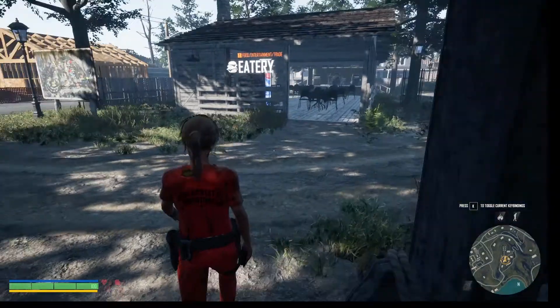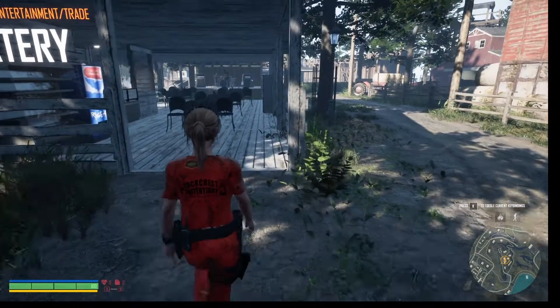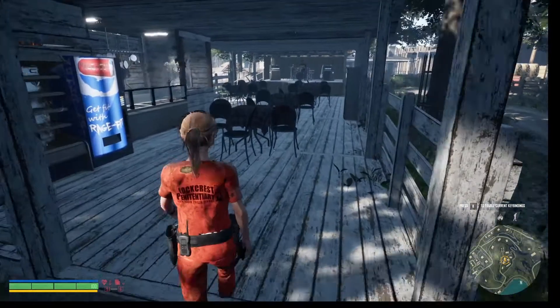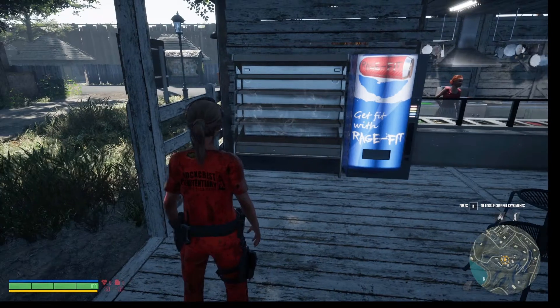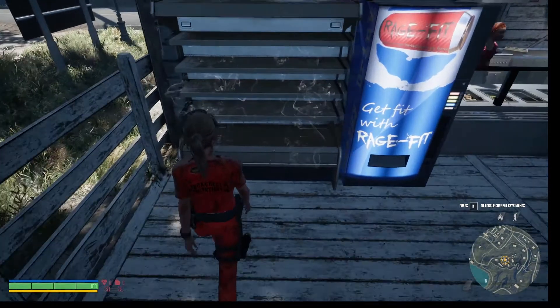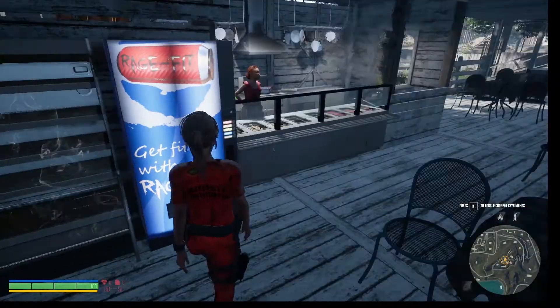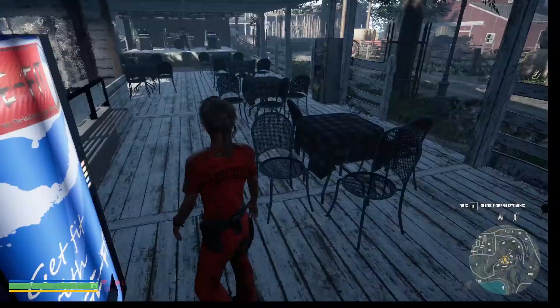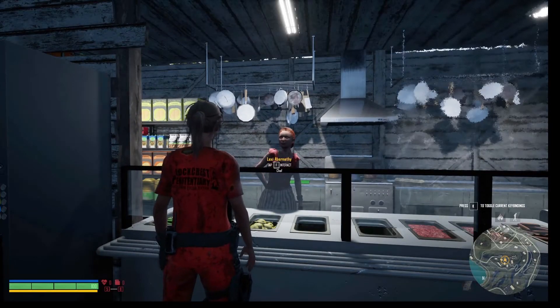Here's the training ground. Here's the food and entertainment and trade. They even have a rage fit drink thing. I don't see any food in there. I don't know if we can buy any sodas. We can certainly talk to her maybe.